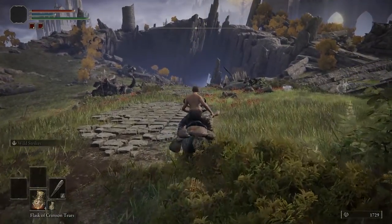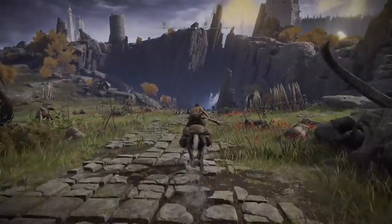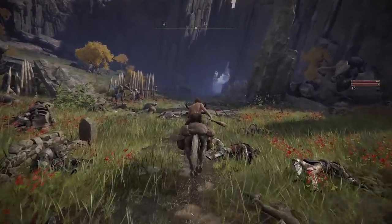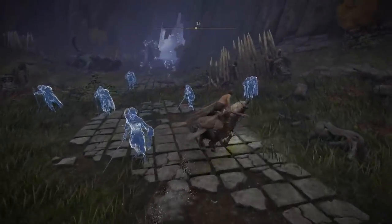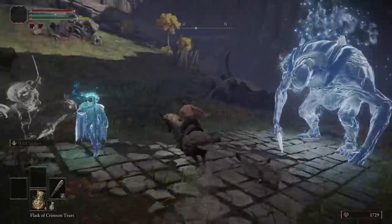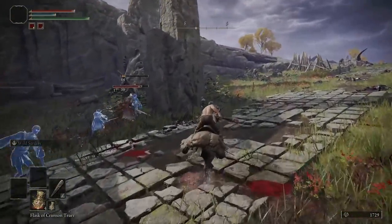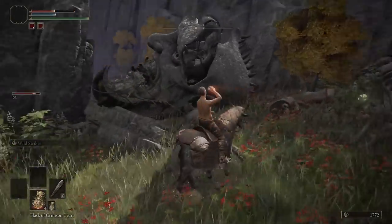After you rest, you want to ride your horse and basically run down to this group of enemies. You're going to have a bunch of soldiers, and they're going to be fighting some ghosts. You want to run past them — just don't engage in any of the fighting. You want to run down the hill until you get this giant boss creature to spawn, and then all you have to do is turn around and just let them fight each other. As they die, you get currency from all their deaths, and you don't even have to fight.